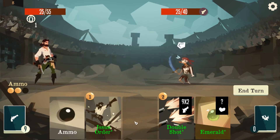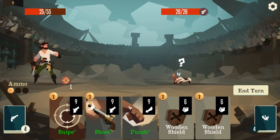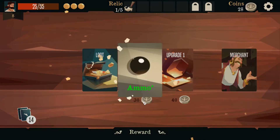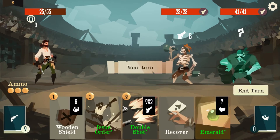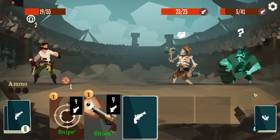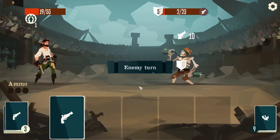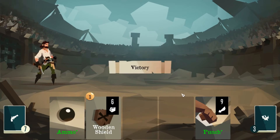We ammo, we recover, we get ammo, we issue order, we double shot — yes! He's not dead because he's a skeleton. Upgrade two — ammo, ammo, that's what I wanted. Well, I guess it doesn't really matter. I don't really know what I wanted there. We'll do 6 to you, 12 to you, and 9 to you. We only need to do 7 damage, we've got plenty of ammo and we'll double shot him for the hell of it.